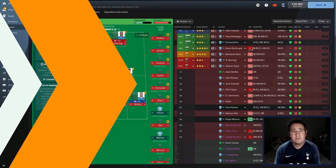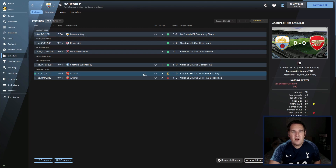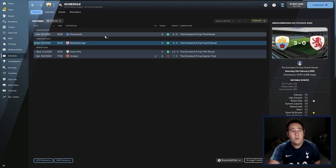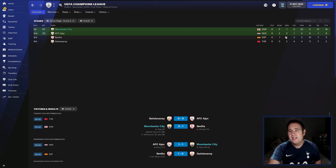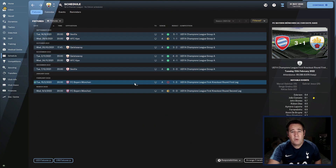Now let's get straight to the results. We started off in the Community Shield and beat Leicester 3-2. We got all the way to the semi-final of the Carabao Cup but sadly lost to Arsenal, beating Sheffield Wednesday, West Ham and Stoke City along the way. In the FA Cup, same story — lost to Arsenal in the quarter-final 3-1, but beat Villa, Middlesbrough and Portsmouth along the way. In the Champions League group stages, we topped it with 16 points, didn't lose a game, drew one against Ajax. In the knockout rounds, sadly got knocked out straight away against Bayern Munich — 3-1 away, 0-0 at home.